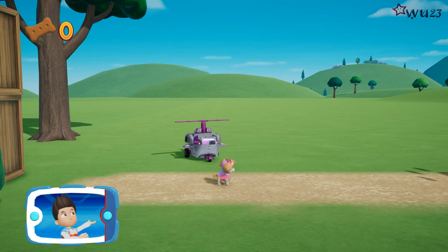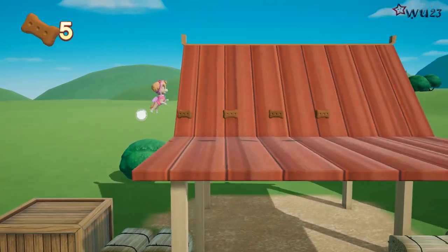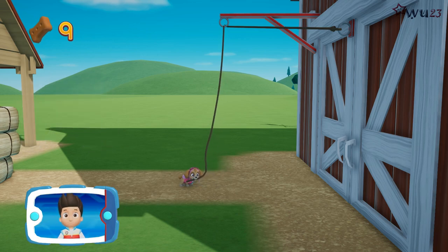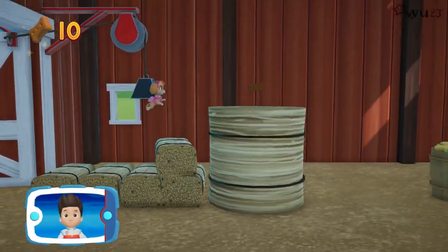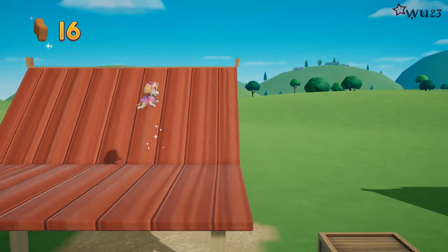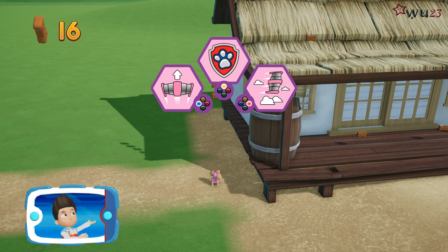The sheep are on a road just near the farm. Help Skye fly through the air to find out where the sheep are. To pull the rope down, move the left stick to the left. Go quickly — you have to get through the path before it closes. Great job, we're almost there! Help Skye use her pup pack to fly up there. Press the X button to use Skye's pup pack.